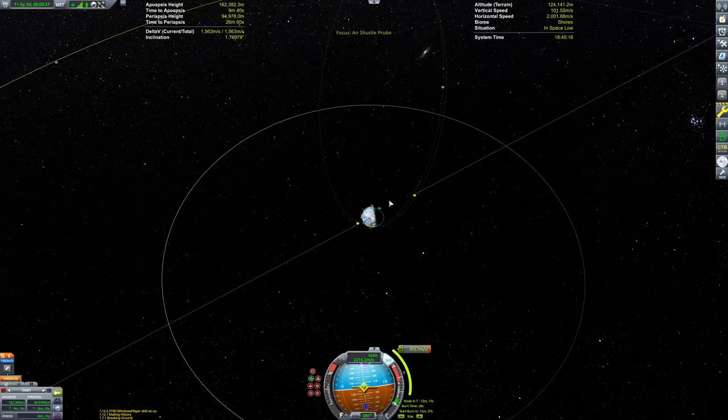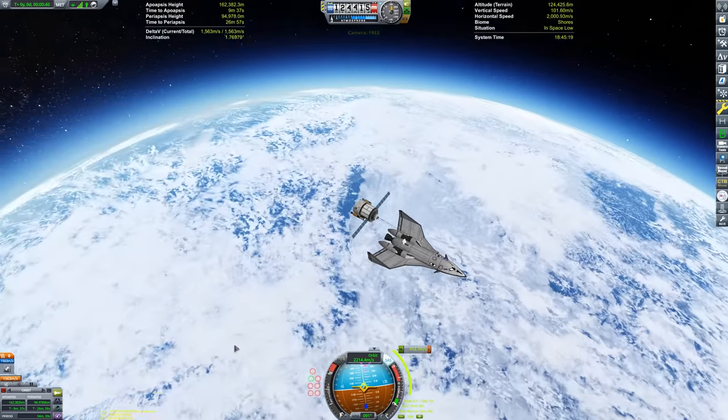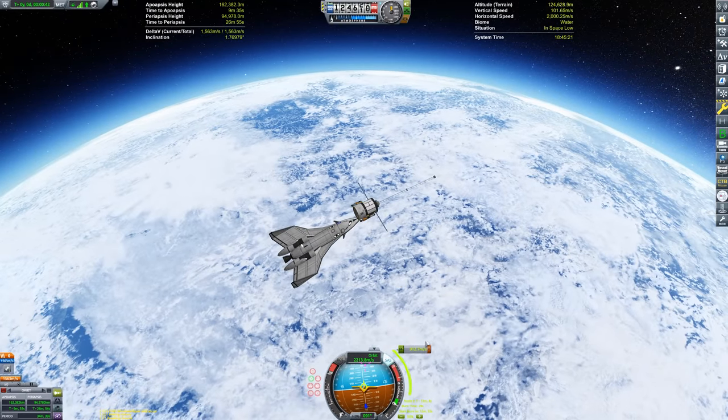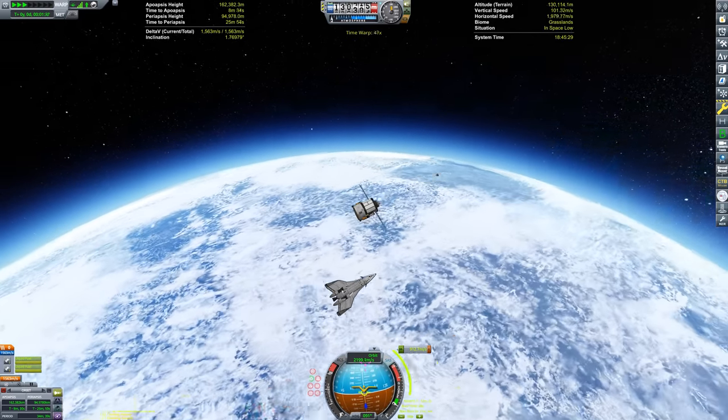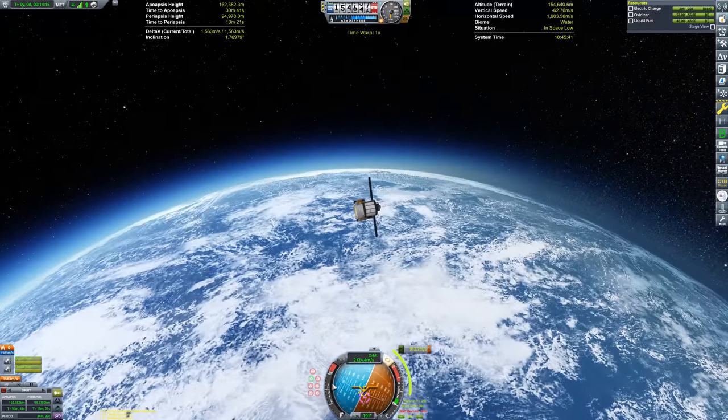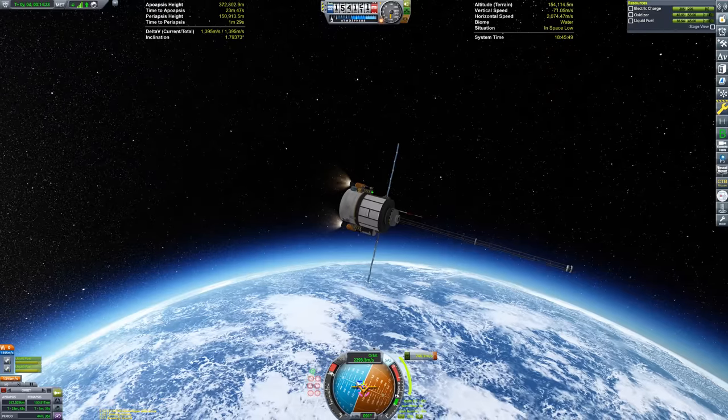Don't worry, the space plane will return. You will see me return it to the Kerbal Space Center. I know it's not got that much fuel left over, but we can make it work — we can glide it back. I'm just going to show you a very quick Minmus mission to really showcase that this probe works. It's only got 1,500 or so meters per second of delta-v.